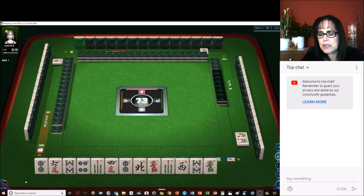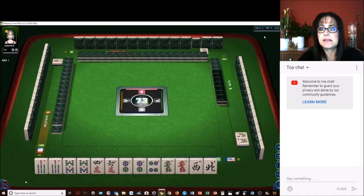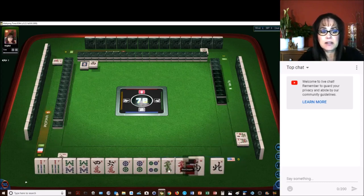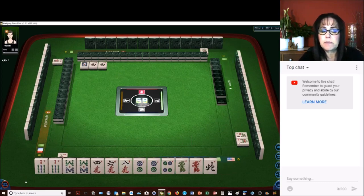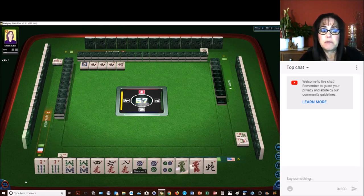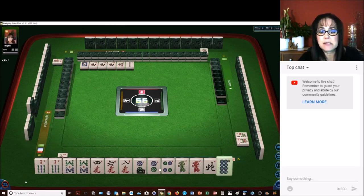Let's see what we can do with these tiles. This is a zero-point table. We do have three pairs. Let's just try to get to the quickest win possible — see if we can pair up and pong. Since zero fawn is allowed, we could even play a chicken hand. That's where you would mix chows and pungs and mix suits.